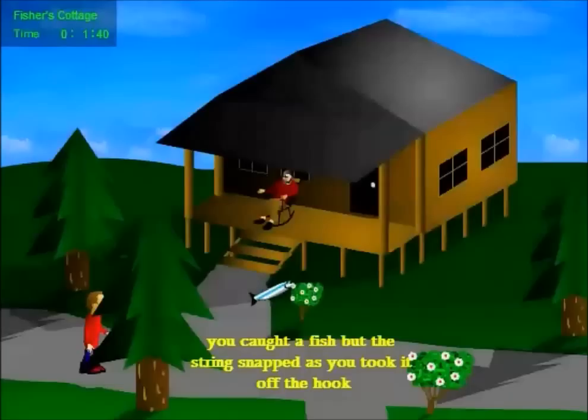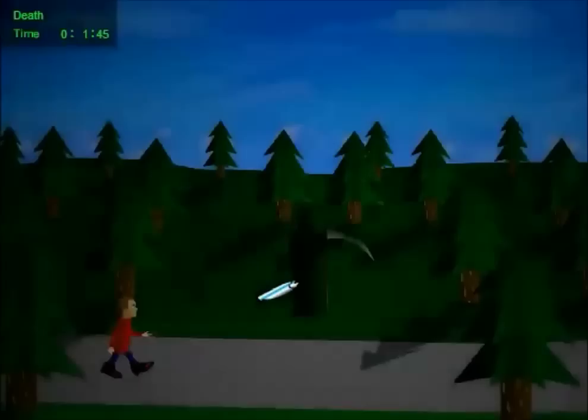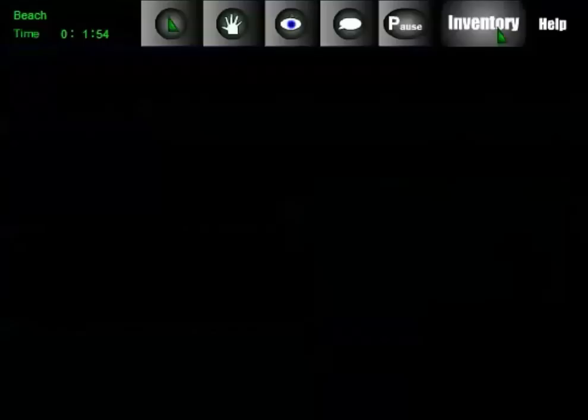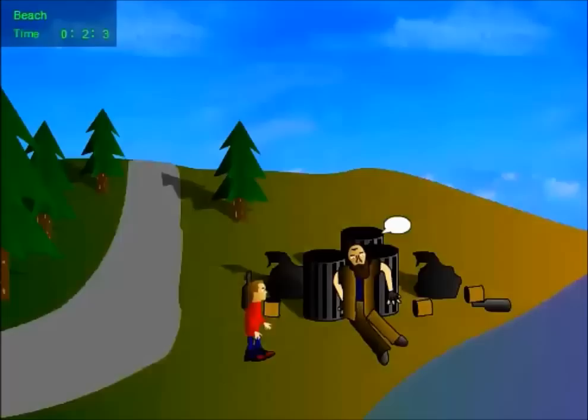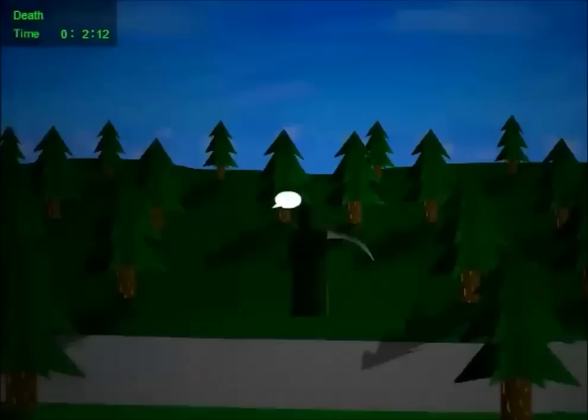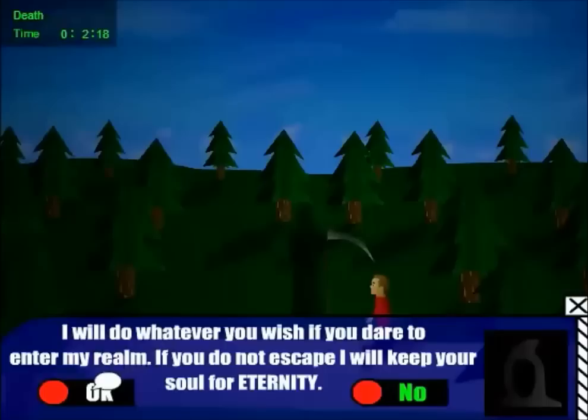Once you get the fish, you can head south — not here, but at the next screen. Give the homeless guy a fish and he'll give you a key. We're going to put that away for now. Just a little tidbit that's kind of weird: if you talk to this guy and use the ellipsis, he turns into Death for some reason — probably a bug, but I thought it was kind of interesting. So talk to Death, ask him about your bike, and he says he'll put you in his realm.